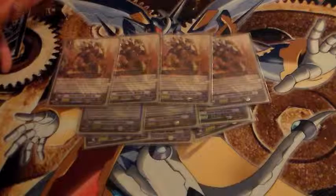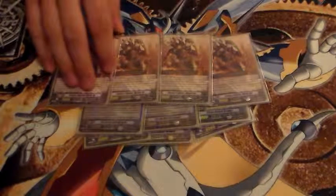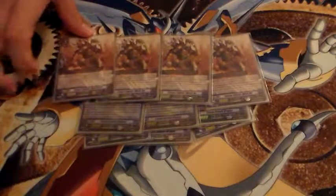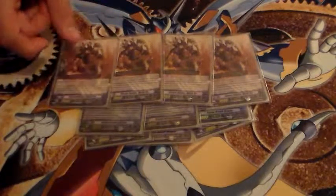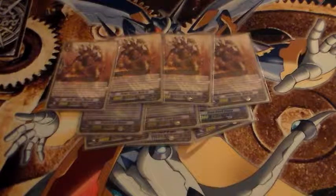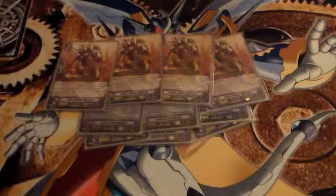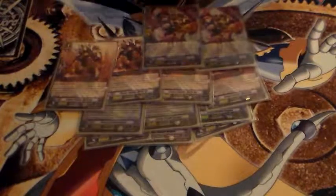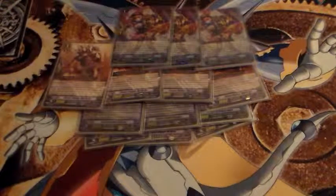Then I play three stride enablers — Steam Breath Dragon. Pretty much drop counts as a grade three. His other ability is when this unit's placed, reveal a grade three, add a Chrono Jet Dragon to hand, and drop one. So he's pretty much your go-to if you need your grade three to be Chrono Jet.